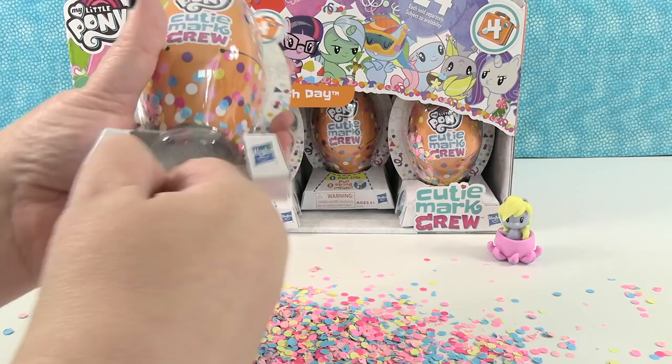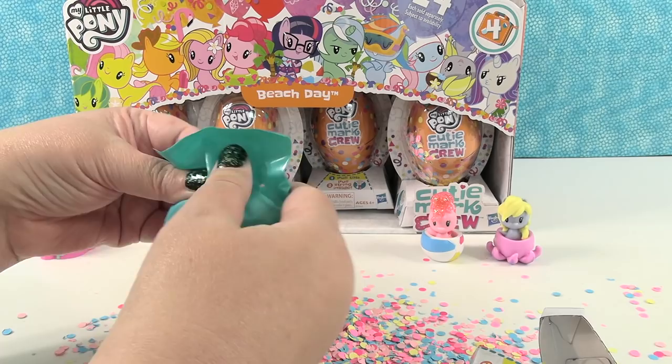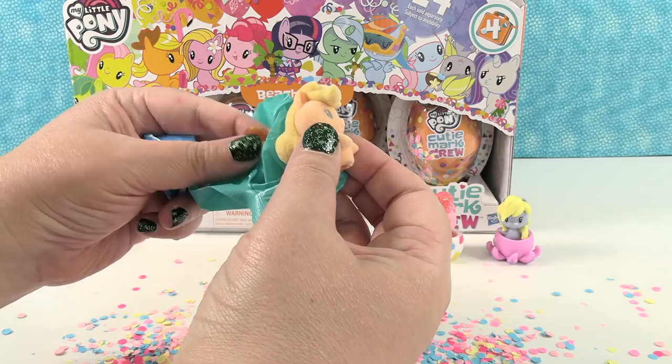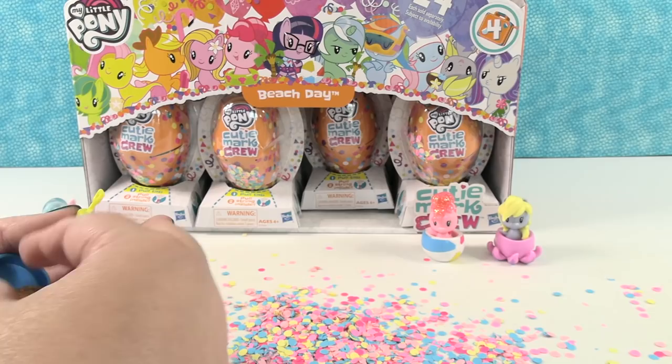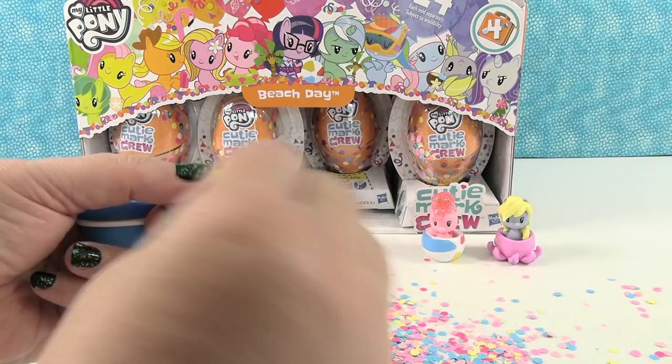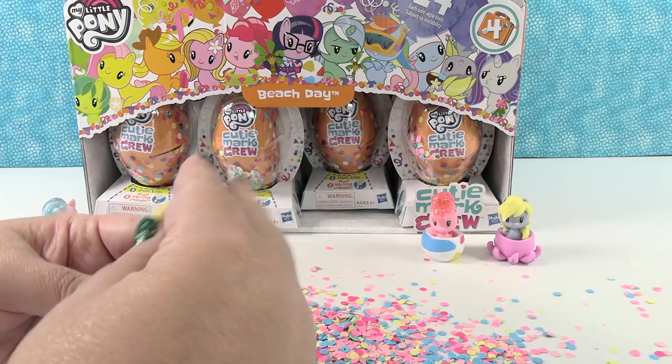Pull the string. Ta-da! That one didn't have much confetti. This one has multiple accessories — we have Applejack. And Applejack is fuzzy. She has her little stand, a little sand pail, and a little shovel. Applejack says: hard work with a pail and shovel yields a fun result on vacation. Good job, Applejack.